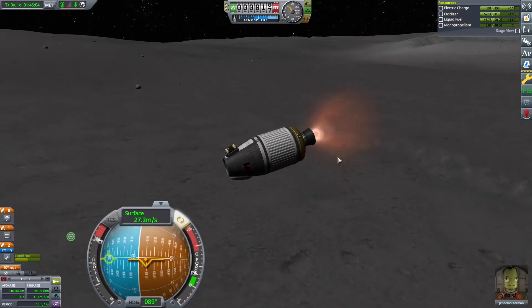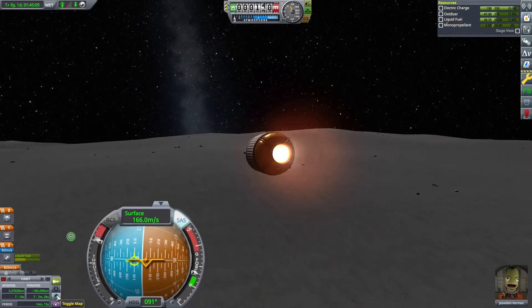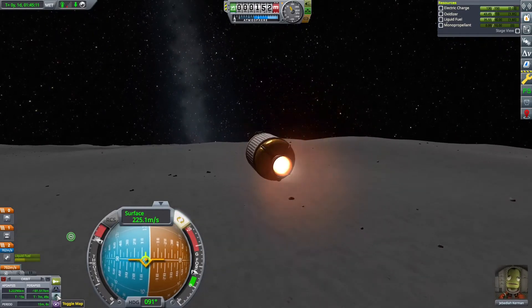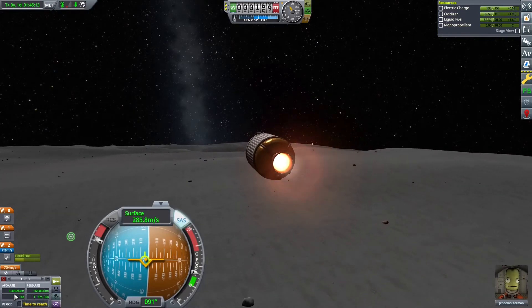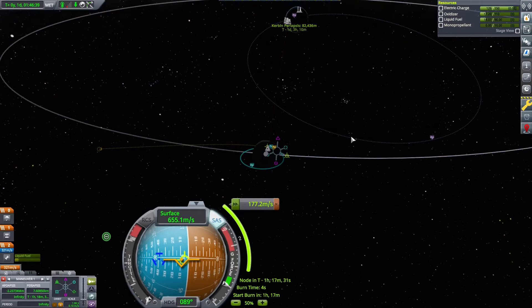For a second here I thought I was going to just burn all the way home, but I realize I'm not in exactly the right spot for that, and my margins, as I have said, are tight. So instead I just make sure my periapsis is above the mountains and plot my return with a maneuver node.